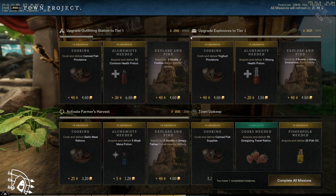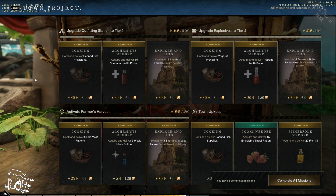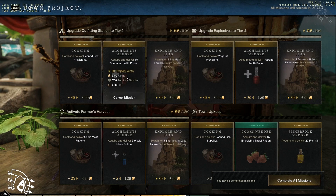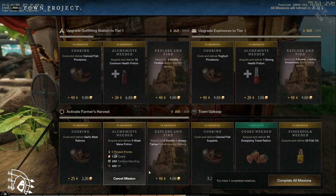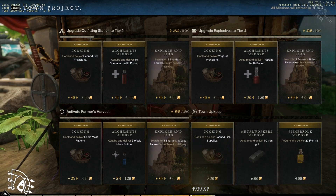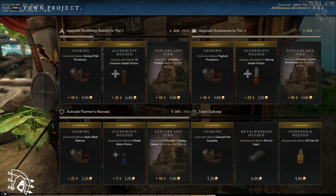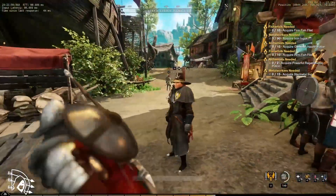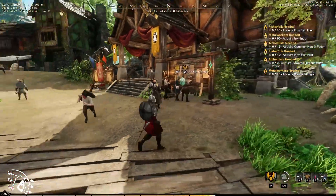The bar maxes out and gets to a point where you can't give it any more influence — you have to wait for the governor's cooldown, which is every 24 hours. The governor will then switch this out for a new upgrade goal. The missions repeat in a similar fashion: get some potions, make a piece of food, go cull some animals, and so on. They give you a ton of XP and are very valuable — good not only for upgrading the town but for leveling yourself up. I would do these whether I was PvP or PvE focused.